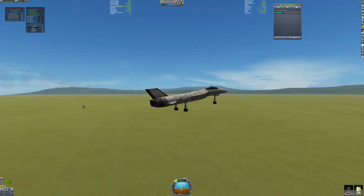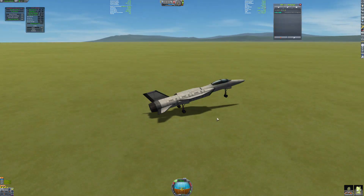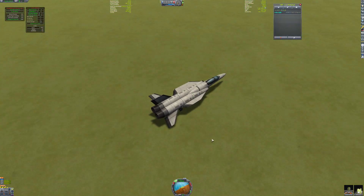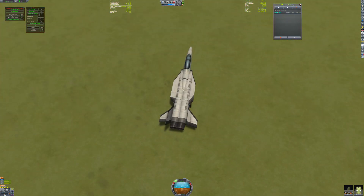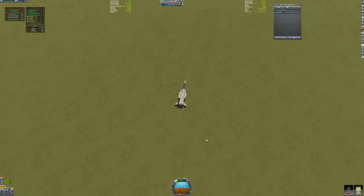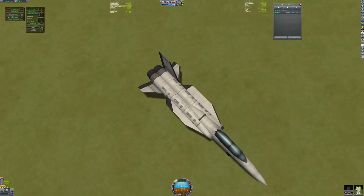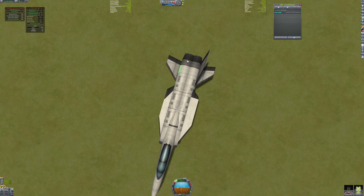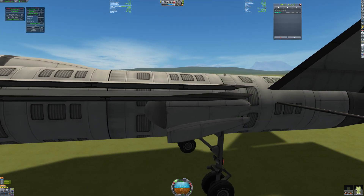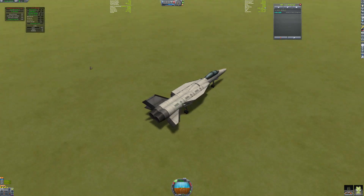This landing is going to have to be a bit faster and at a higher angle of attack than I'm used to. Brakes - and we skid to a stop! That, my friends, was a landing with no wings, missing one of our control surfaces. The wing things look the way they do because this is actually a variable wing sweep aircraft, so I'm going to recover that.